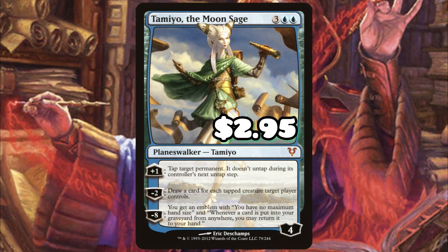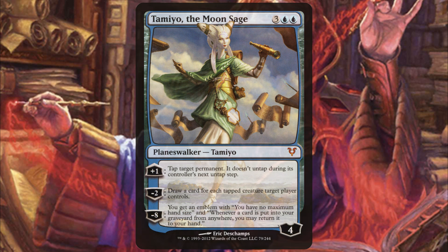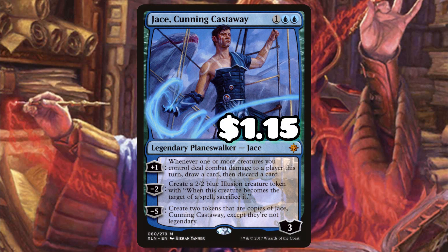Tamiyo has an insane ceiling in this deck. She can tap down creatures trying to kill our planeswalkers, and there are going to be a lot of creatures tapped when we cast her because people aren't ready for it. We'll probably draw a lot of cards that turn, so not only can she refill our hand, she stops opponents from attacking us. And if we get to that ultimate, whenever our planeswalkers die they just go right back to our hand.